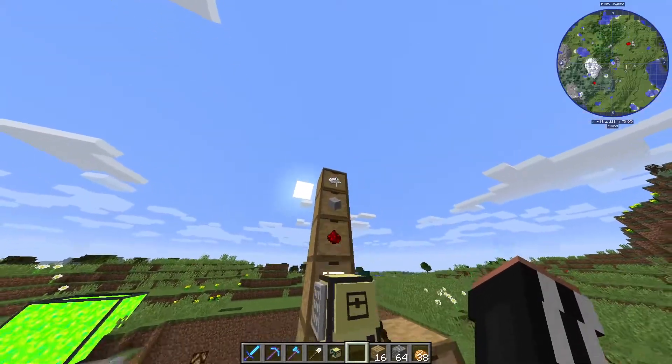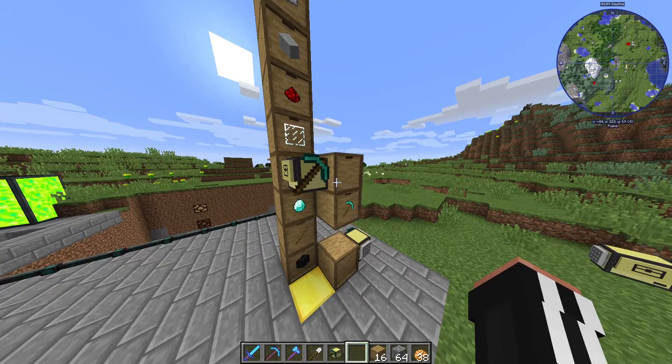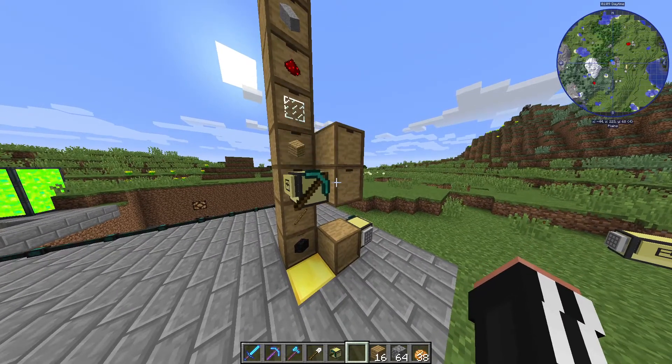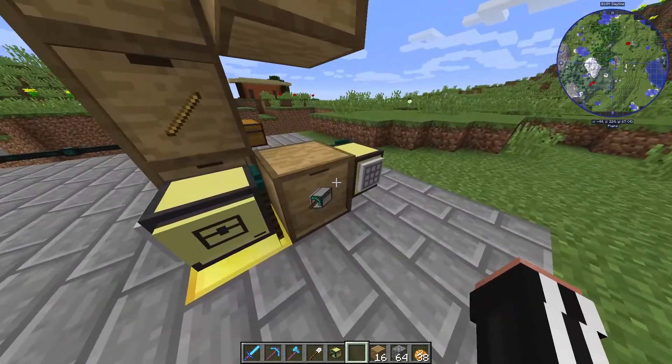So he's now crafting a computer here and then grabbing the iron and the chest. First, he's going to turn that into a turtle. He's then going to come down here and slap a pickaxe on that. And boom, we have a mining turtle.